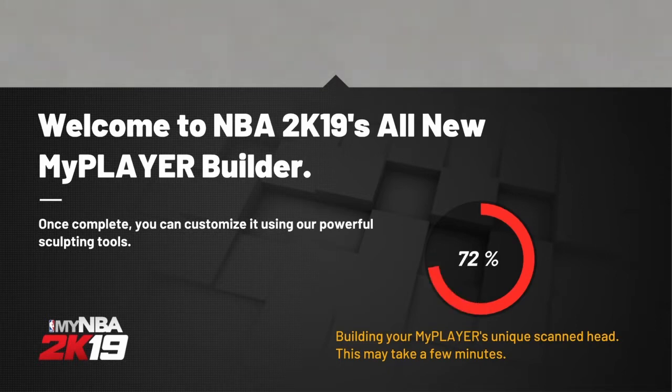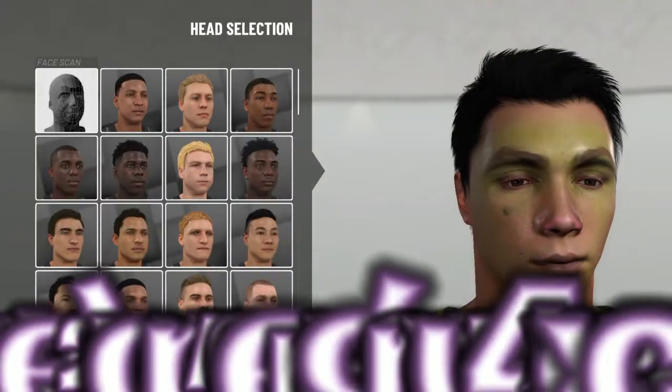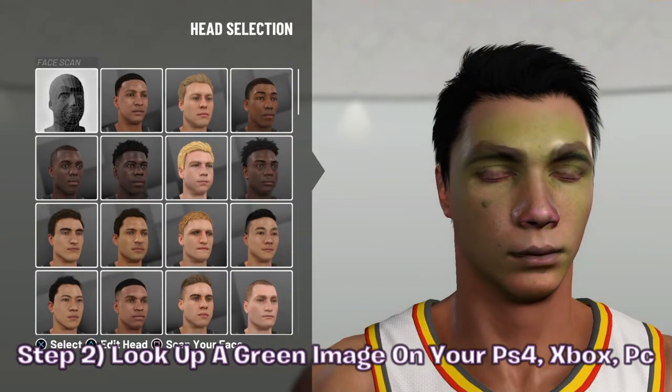Once you have the My NBA 2K19 app, what you want to do is on your PlayStation, Xbox, or PC, go to the internet and search up a green image. Once you find a green image, hold it and make it full screen. Then hold your face up to it and take a picture — basically take the face scan with a green image on screen.